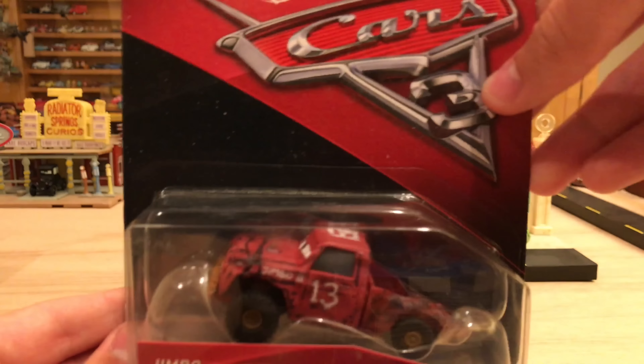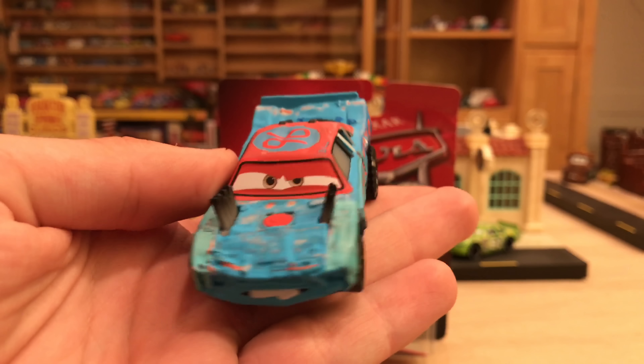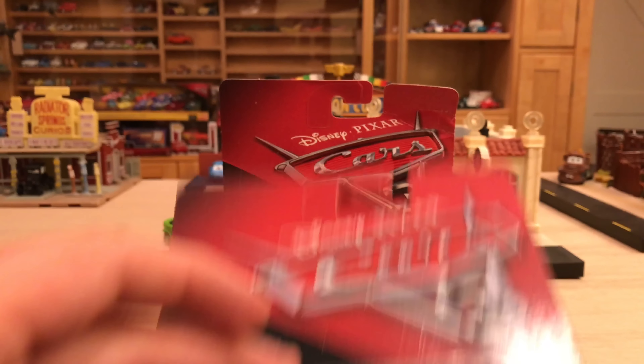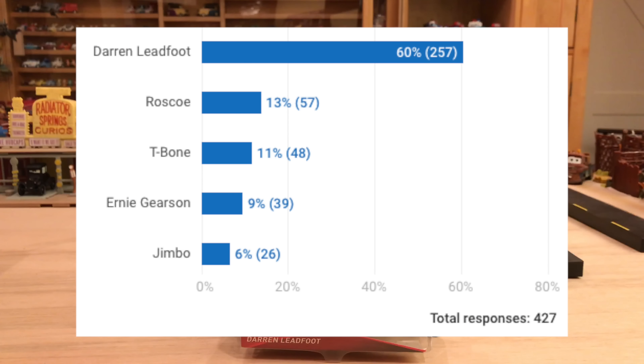Broadside is option number one. Option number two is Jimbo. Option number three is Synergy, Lane Locked, the number five racer. Option four goes to Fishtail, another demolition derby contender — this guy looks happy and gruesome. Option five goes to the runner up of yesterday's poll: Roscoe. I checked about two hours after the video was published and Darren and Roscoe were tied at 37% each, but then just before I started this video Darren pulled ahead with about 60% of the vote. Roscoe had around 13% and the others had below 10.